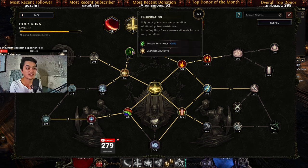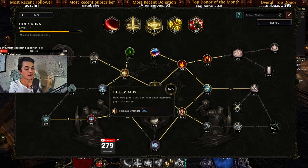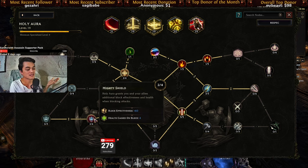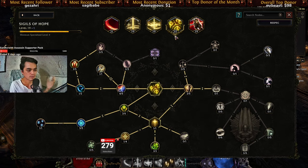For Holy Aura, I went with Purification, which cleanses ailments — anything affecting you like armor shred or poison shred. If you activate Holy Aura, it removes all of that so you can use it and run away. I also maxed out Call to Arms and maxed out Fanaticism for more attack speed and damage, plus more elemental resistances and block effectiveness — nothing too complex, just very convenient.